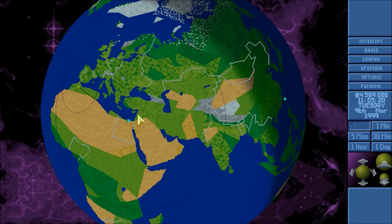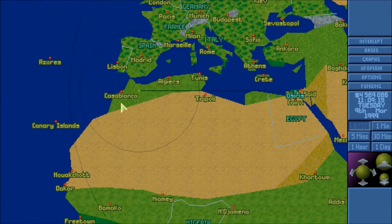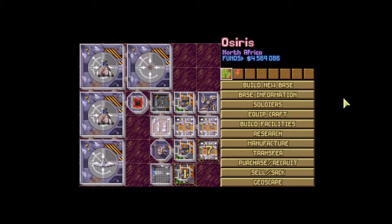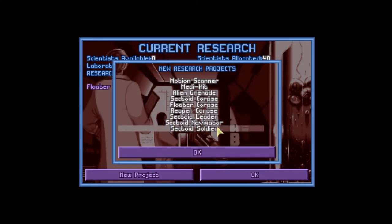Hey everybody and welcome back to another episode of Let's Play Open XCOM. Our Skyranger is returning from the city that was once Casablanca — it's a big hole right now. But it was a decent terracide, I think. Even better, with research going to get out of it, because we managed to get a sectoid leader, which is fantastic.